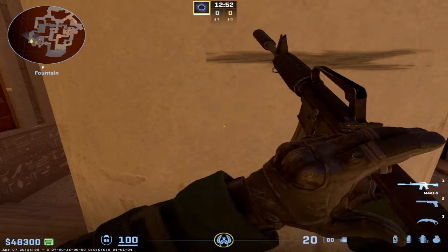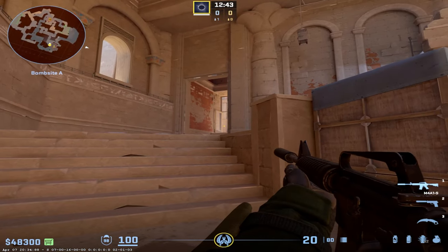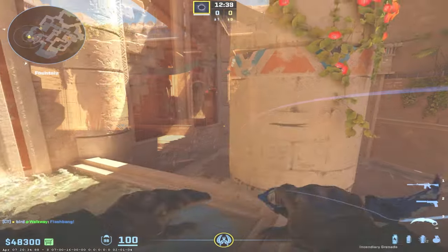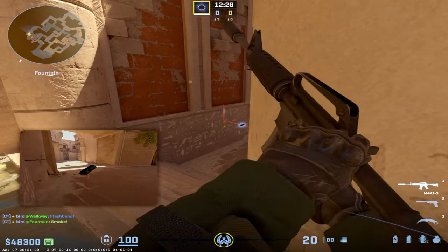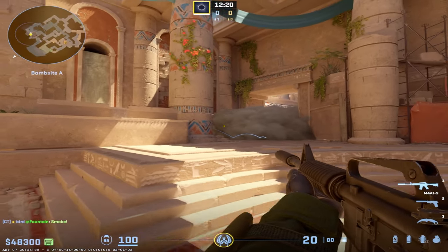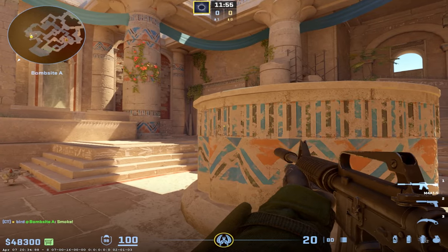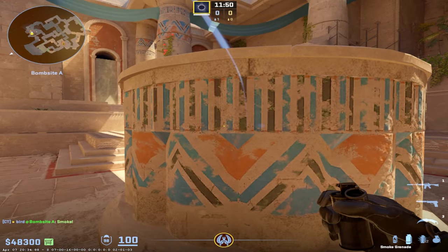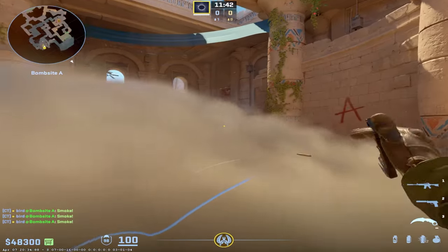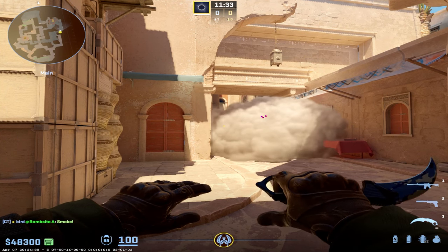You're going to hear the smoke hiss from inside the site — what else could it be at that time of the round — so you'll know it's an A rush. You can flash, or smoke easily and play around inside. As the A player, angles like jiggling from near mid are very strong — you can play safe while a teammate holds camera. If you spot somebody, you can throw a smoke off this wall very simply to completely block A main, safely get away even if the other team mollies you, and get kills on people walking through the smoke.